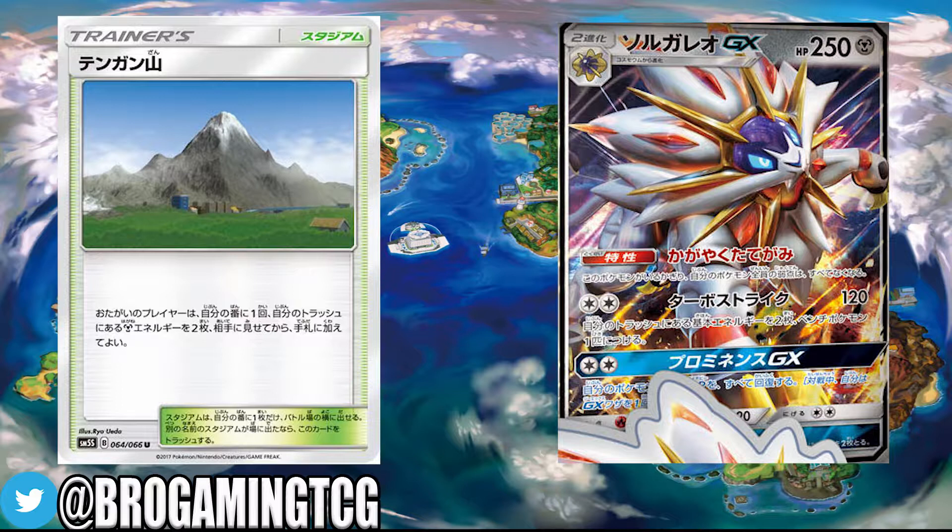Solgaleo GX's Turbo Strike does the same amount of damage as Silvally GX and attaches one more basic energy to one of the benched Pokemon for one less energy. The only benefit Silvally has over Solgaleo is that it is a stage one and has a different ability. If Solgaleo GX comes out alongside the others in SM5 with Mount Cornet, it would become even stronger because players would be able to attach all the energy they need in one turn.